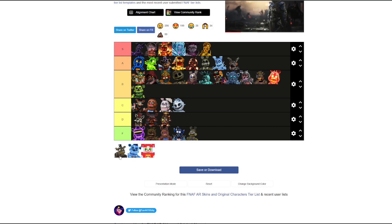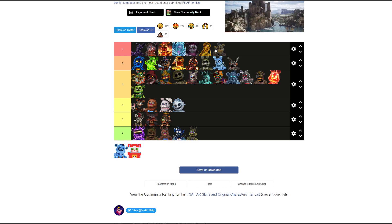Final FNAF AR skin — Grave Golden Freddy. S tier. He looks wicked — in a good way this time. He's all chained up, got gold strapped on him, balls coming out of his feet, moss on his feet and ears. The chains and missing eyes tell a story, make the character someone to be feared and more interesting overall.